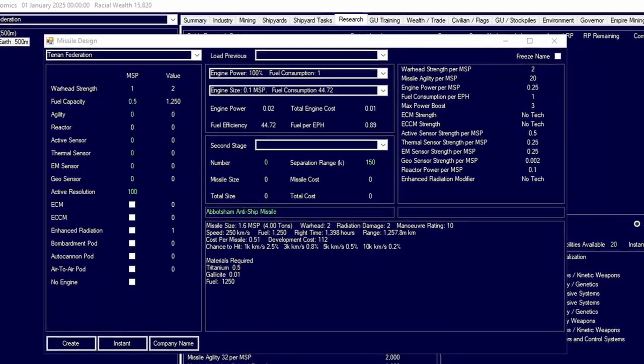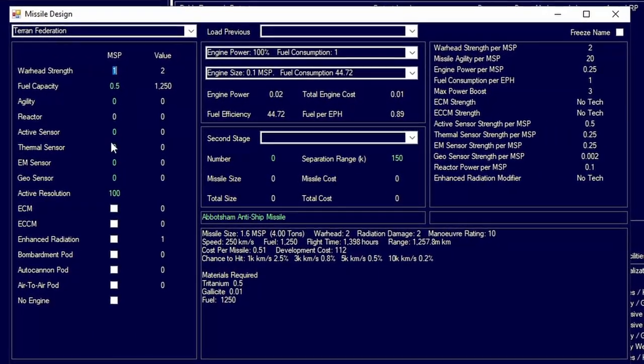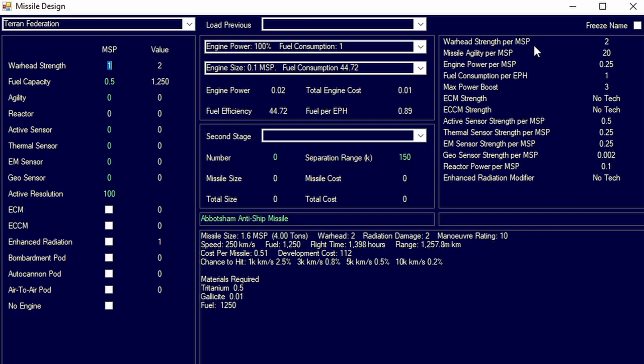Starting from the top left, we have warhead strength. Warhead strength is based on your technology. MSP means missile size point — not to be confused with maintenance supplies. Because we have warhead strength of two per MSP, we get a value of two warhead strength. Each warhead strength equals one damage, and each warhead strength also equals 100,000 civilians killed.